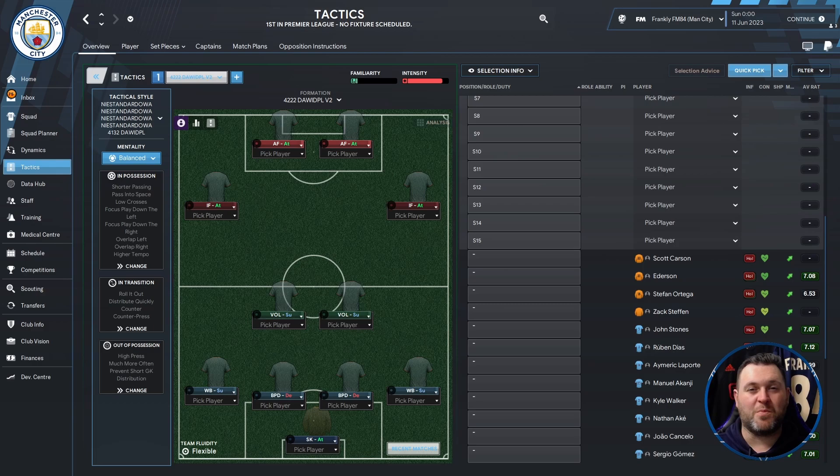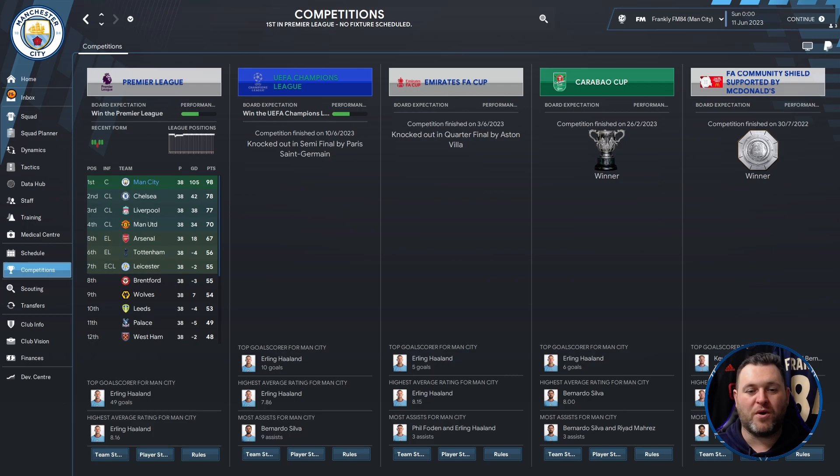So it's a popular shape and Dawid has produced some other tactics which I have covered on the channel already. Is this one going to be powerful in the Premier League? If we go into the competitions tab we can see that it has won the league by 20 points from Chelsea, 21 back to Liverpool. In the Champions League they were knocked out in the semi-finals by PSG — interestingly PSG are also running this tactic. In the FA Cup knocked out by Aston Villa in the quarter-finals. Carabao Cup they won, beating Liverpool 3-0 at the start of the season, and they beat West Ham 4-2 in the final.